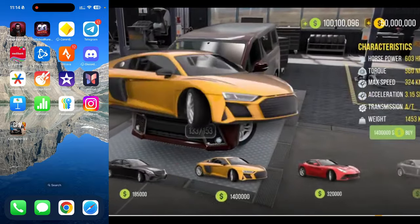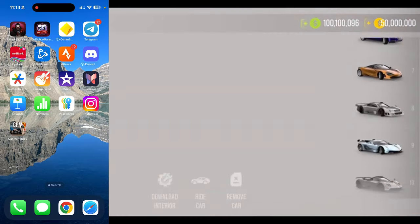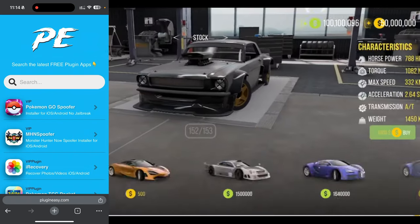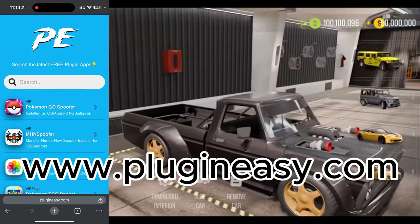What you're going to get is basically an unlimited amount of cash and gold in Car Parking Multiplayer 2. This is the latest version — it just came out. I'm going to show you guys now how to mod this. It is so easy and all it takes is a free plug-in site. What we want to do is come over here to Google Chrome or Safari.